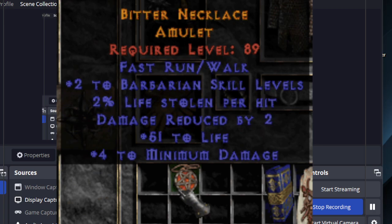This is a crafted blood amulet. I used the Lum rune — that was the highest rune that dropped, and I forgot to take a screenshot of it. I got 2 to Barbarian skills and 51 life for minimum damage. The fast run/walk here is 1%, and it is always 1%. So I will never use this amulet, but because Lum runes are so rare, I just decided to show it.